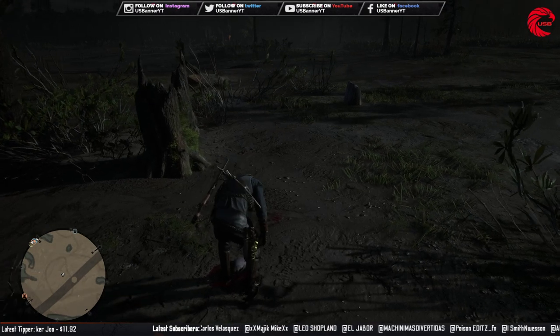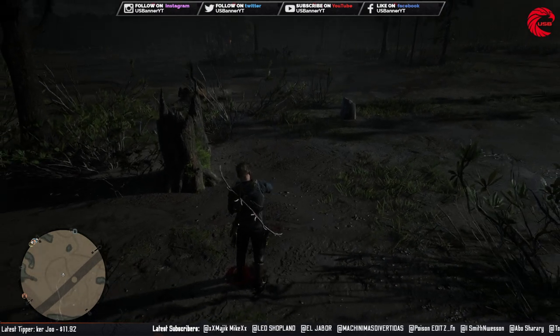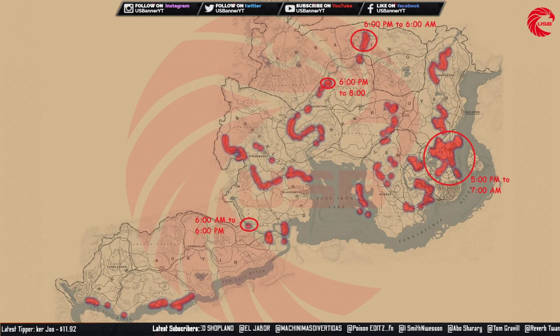Let me show you where I am currently. I'm beside the Blue Water Marsh. In this location you can come from 5 PM to 7 AM in the morning and find pretty much lots of muskrats. I found more than four in the last 10 minutes. You can also see another location beside the Flat Iron Lake area, active 6 PM to 6 AM.